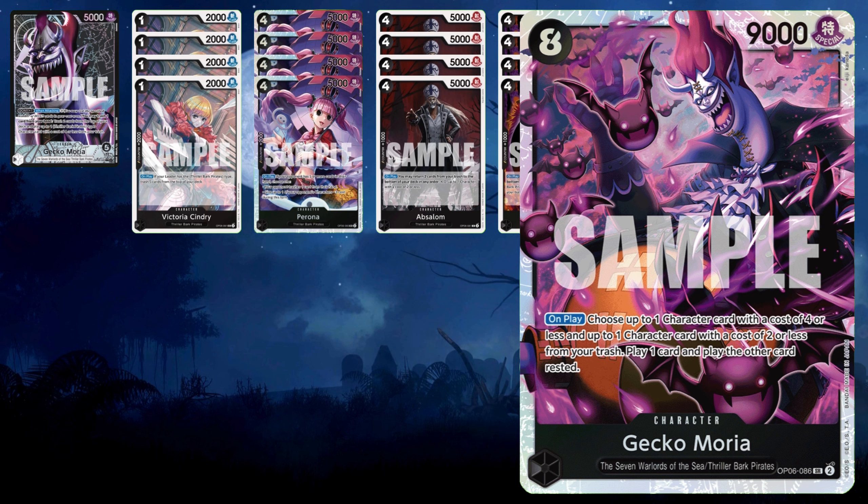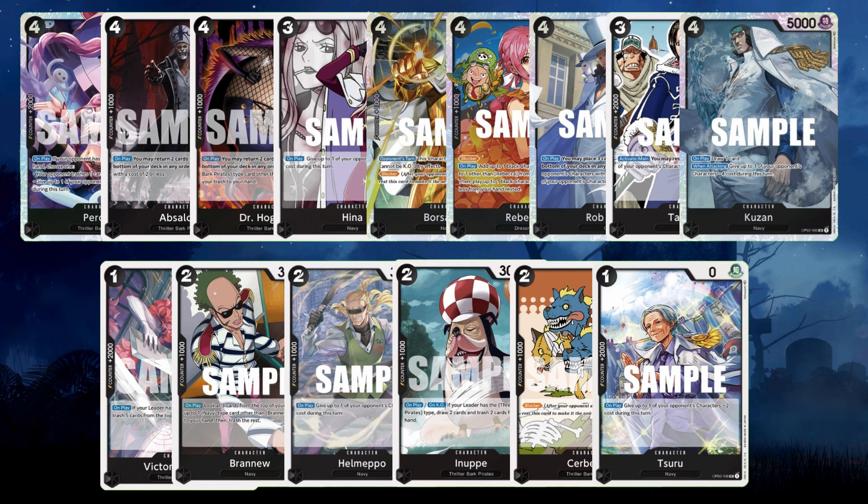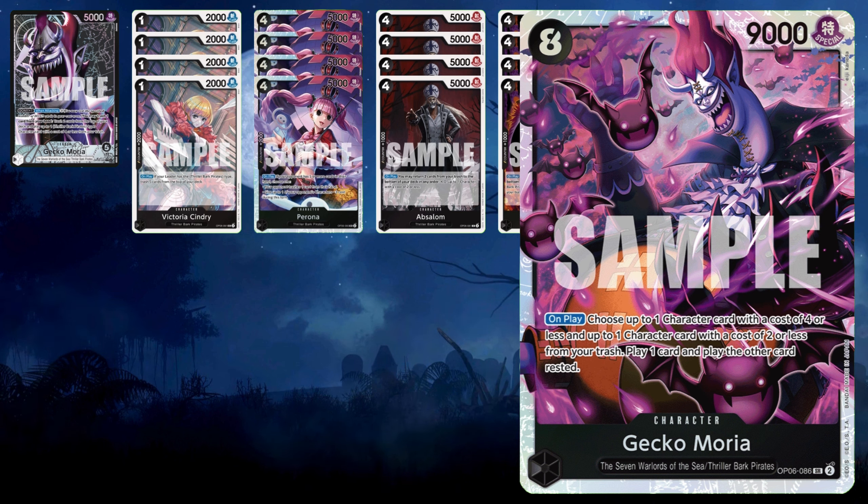The star of the show is Gekko Moria. This is a crazy black card, eight cost, 9k power. When you use him, you can play out a four cost or less and a two cost or less character from your trash to your board — the two cost or less comes out rested. There are so many different combos you can set up: draw cards, removal, or blocking. This is a really, really good card. If you don't have four of these, pick them up right away — they're probably going to go up. It's not being banned anytime soon.